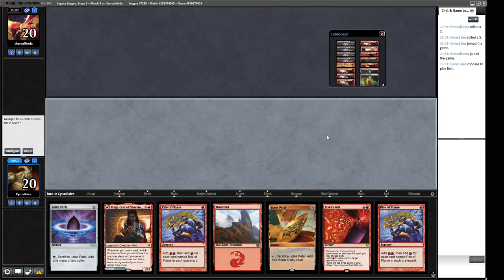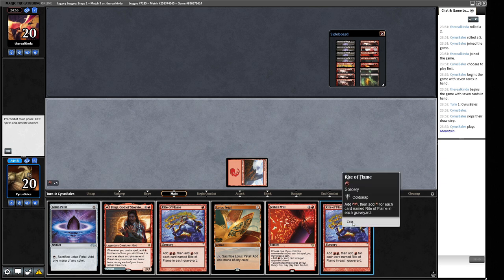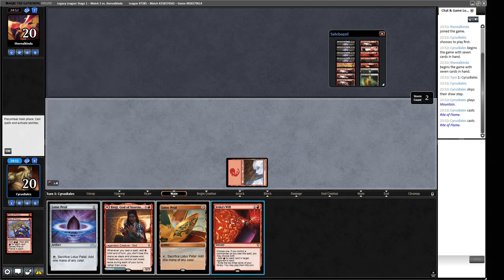Round three - we're on the play, which is a nice place to be. Our hand does a lot of stuff - we keep it. We can go turn one, two, three and Jeska's Will into Horn of Bounty. We play out the Mountain and two Lotus Petals. We can cast Jeska's Will for loads of mana and then pitch the Lotus Petals to the Horn. We Rite of Flame twice then Jeska's Will, then cast Harn Fell Horn of Bounty.